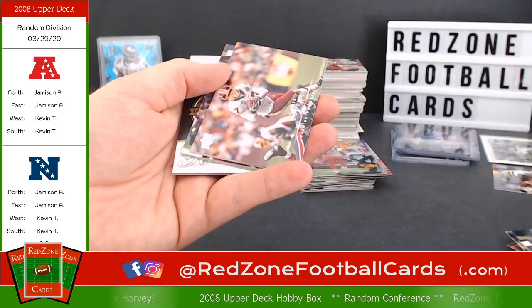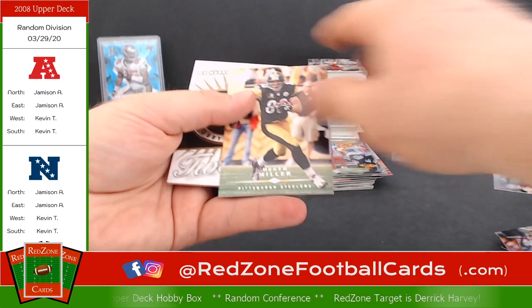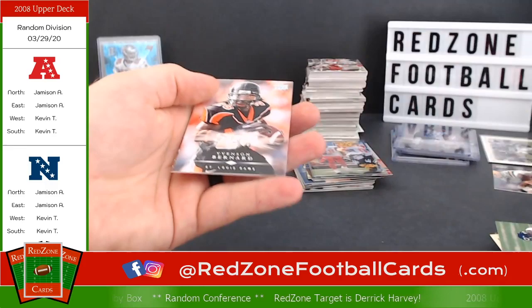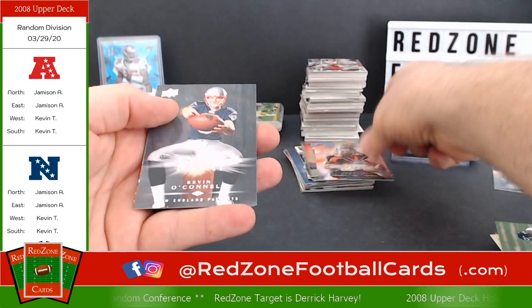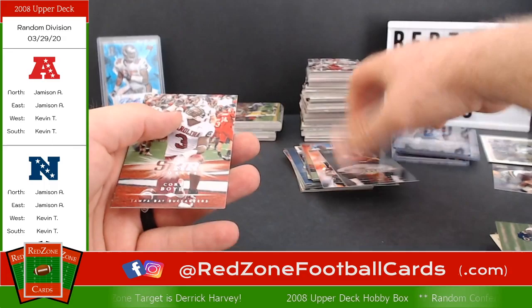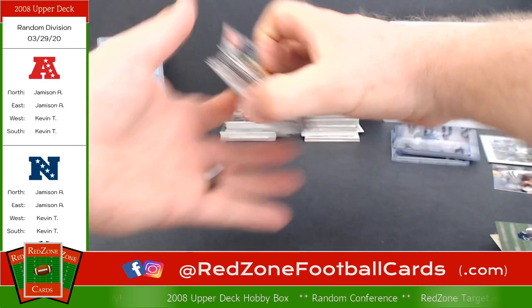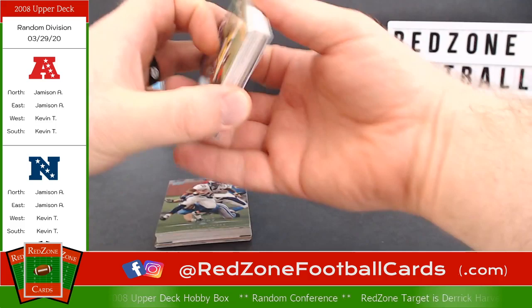Tony Romo, Antrel Rolle, Brian Dawkins, Chris Cooley, Santonio Holmes, Jeremy Shockey, Brian Westbrook — will do it all — Santana Moss, Heath Miller, Antoine Winfield. Another filler, rookie of Vincent Bernard — I'm not sure. Kevin O'Connell, Corey Boyd, and Matt Flynn — you got a little sip of tea in the league there. Alright, good little stack of rookies, still waiting on our auto and one more memorabilia card.